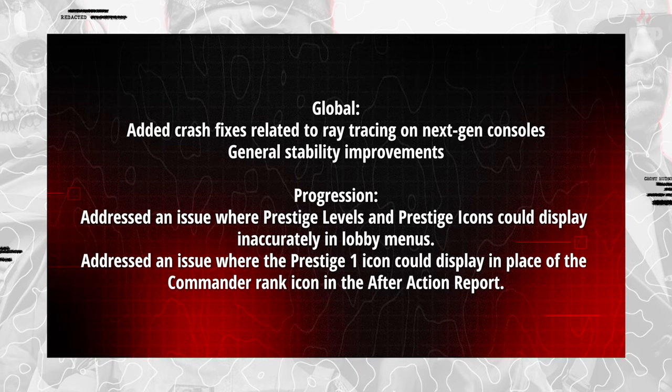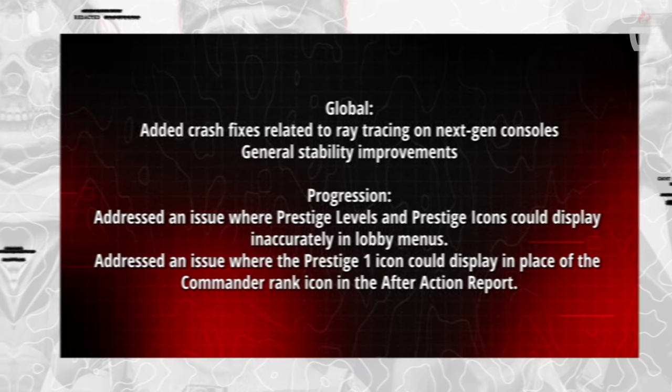On a global level, the update added stability improvements including crash fixes related to ray tracing on next-generation consoles and general stability improvements across all platforms. For progression, it addressed an issue where prestige levels and prestige icons could display inaccurately in lobby menus, and fixed an issue where after Prestige 1 that icon could display in place of the Commander rank icon in the after-action report.